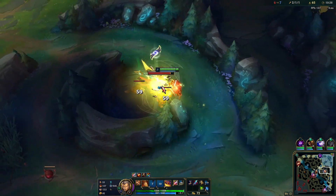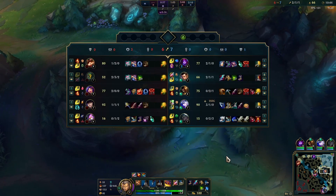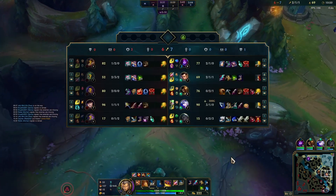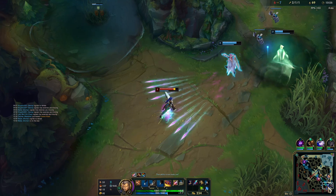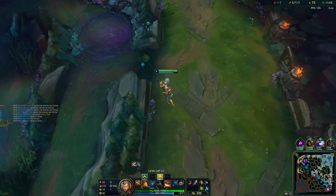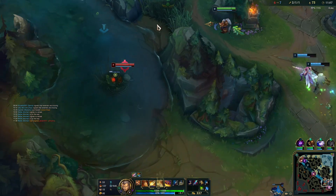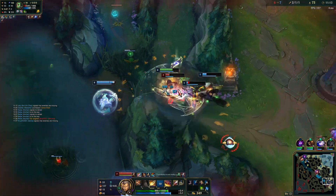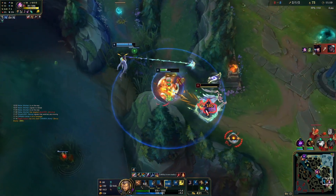Amumu's level 7 — we're 10 CS up on him, which is good. He's a farming jungler so he should really be ahead of us. Dragon's up again. They're getting chased. Start with our Q — we're going to knock him up. I'm going to use our R — they're knocking back, but we're on top of him so we win this.